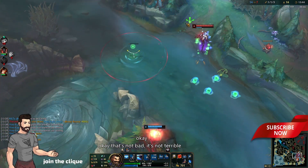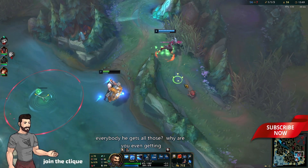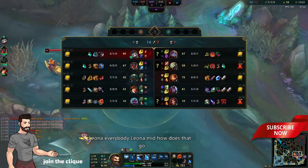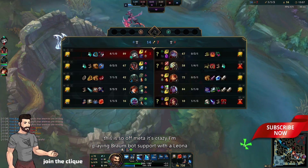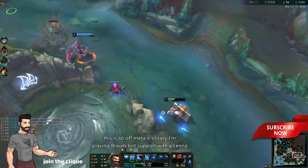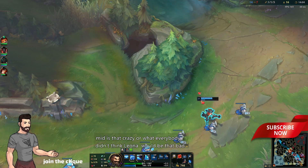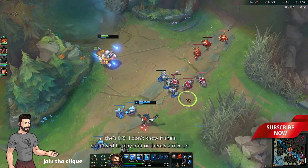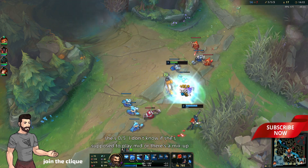Okay, not bad, not terrible everybody. Leona mid — how does that go? This is so off-meta it's crazy. I'm playing Braum bot support with a Leona mid — is that crazy or what? I didn't think Leona would be that bad but she's 0-5. I don't know if she's supposed to be laning there or there's a mixup.